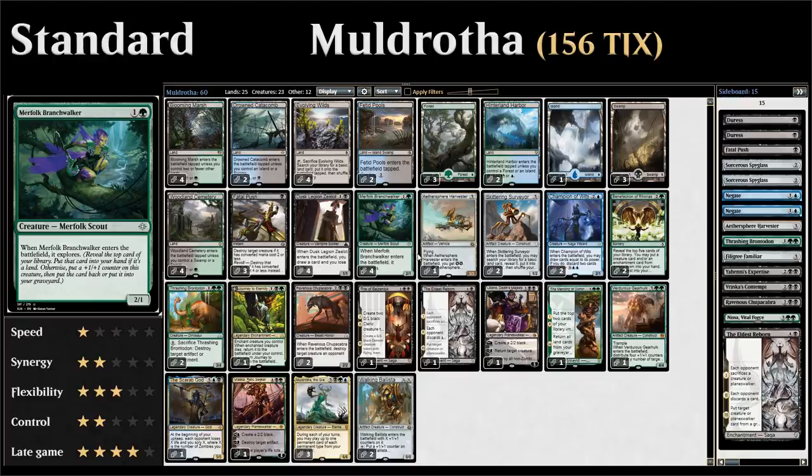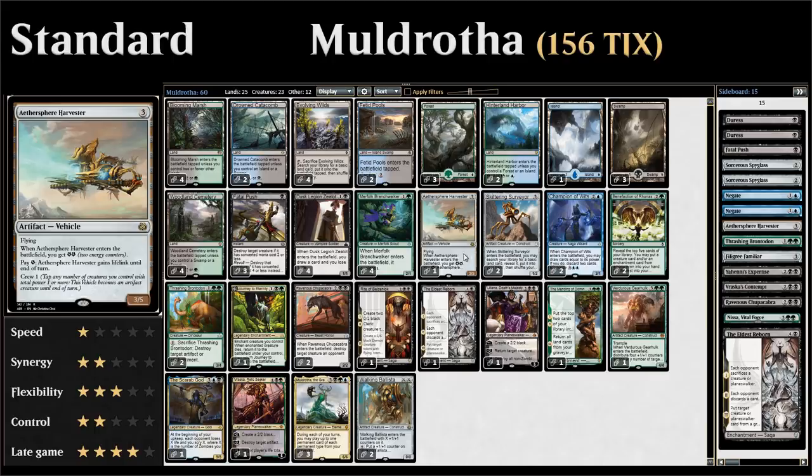The same goes for Merfolk Branchwalker — two mana 2/1 that when it enters the battlefield lets us explore: look at the top card of our library, if it's a land put it in our hand, if it's a non-land we can put it in the graveyard or keep it on top, and the Branchwalker gets a +1/+1 counter. We also have one copy of Aethersphere Harvester, which counts as an artifact for Muldrotha purposes — three mana for a 3/5 flying vehicle with a crew cost of one.